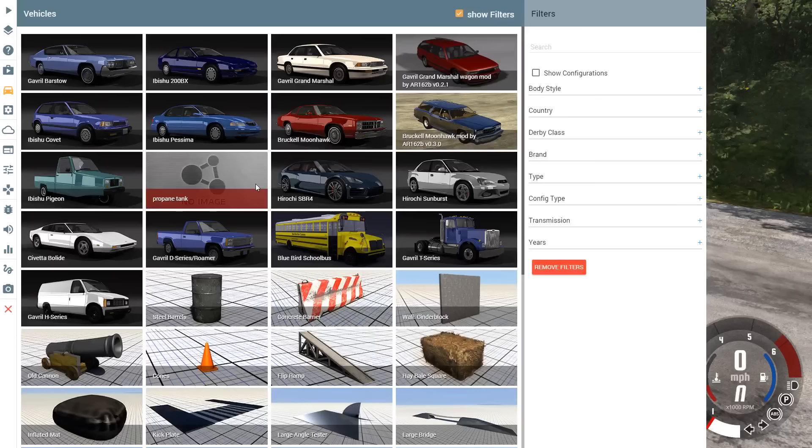First thing is the vehicle menu. The sorting on this has been improved. Before, you would have all the vehicles except for the D-Series, the Roamer, the T-Series, and the H-Series, then you'd have the props, then those vehicles at the very bottom. It made no sense because you'd go cars, props, cars. Now it goes all the cars, then the props, and that's it.